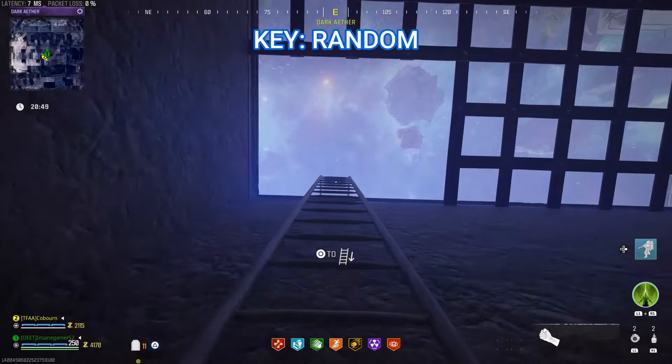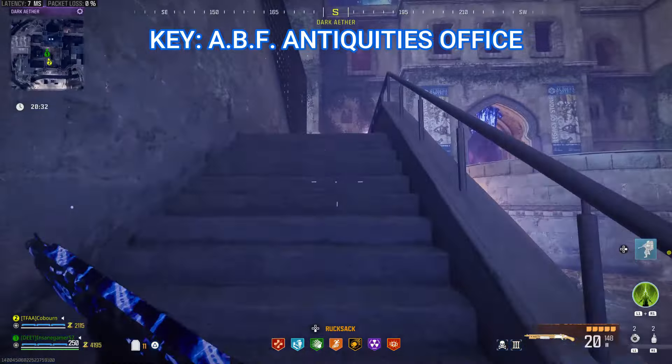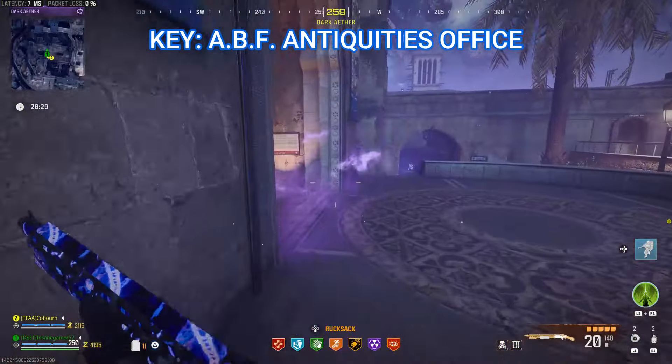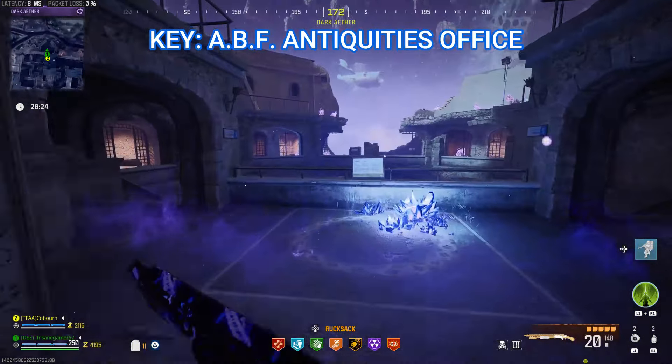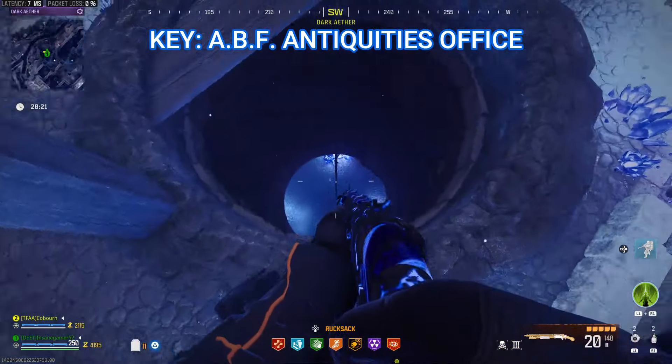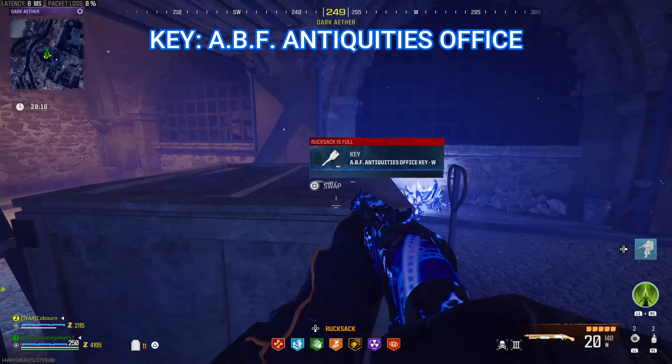When you've cleared the Aether Nest, head back up the ladder to the central courtyard. Now head into the main building where the Outlast contract takes place. Run all the way through the building and on the other side there is a bunch of jail cells with a well in the middle. Drop down into the well and you will get an ABF Antiquities Office key on this crate right next to you.